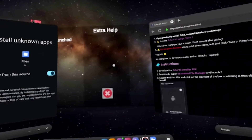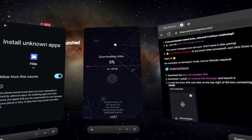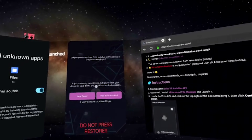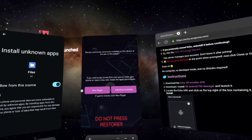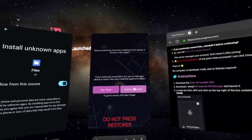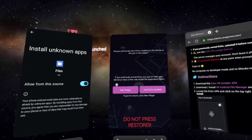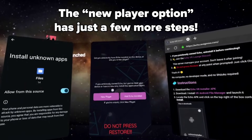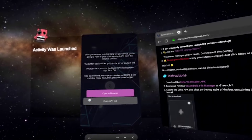Once it's installed, click Open. It will start downloading the data from their custom APK to allow you to play Echo. Then you'll need to select between two options, and this is where it can get a little complicated. 'Had Echo Installed' will be for anybody who has had Echo VR installed previously, and 'New Player' will be for anybody that wants to play Echo but has never had it installed before the shutdown. I'm going to show how to do it from the New Player perspective.